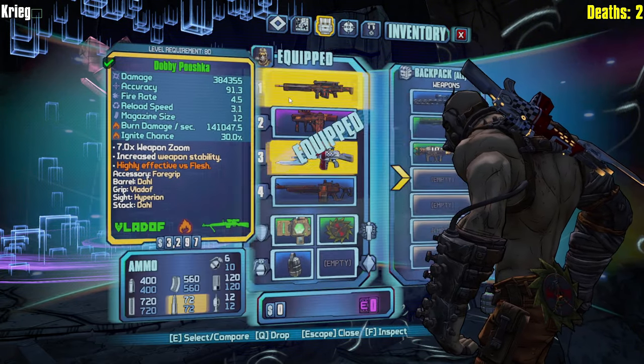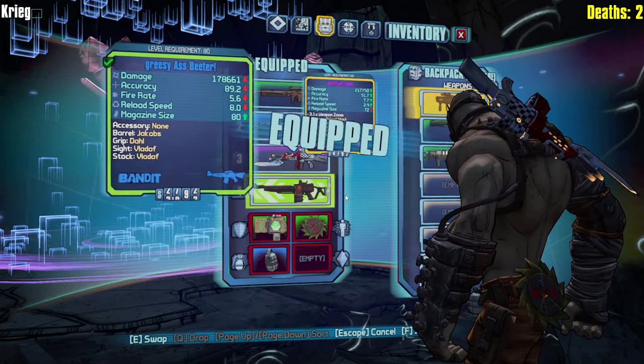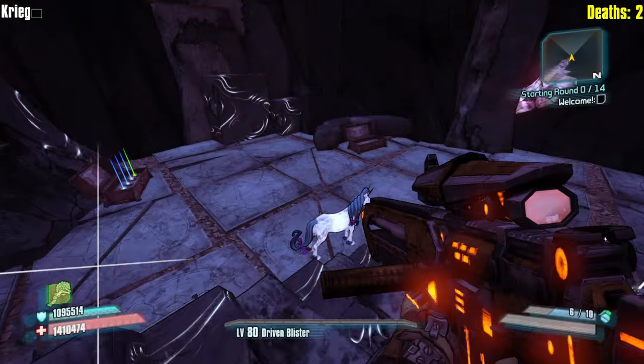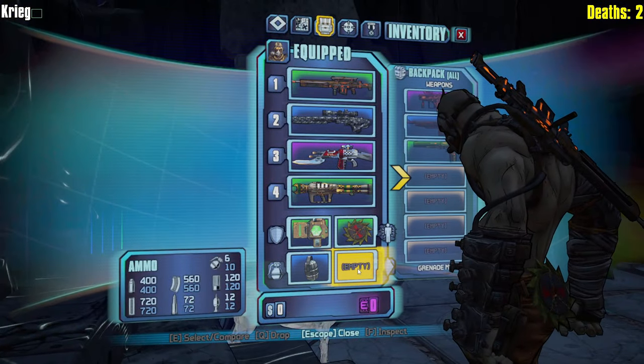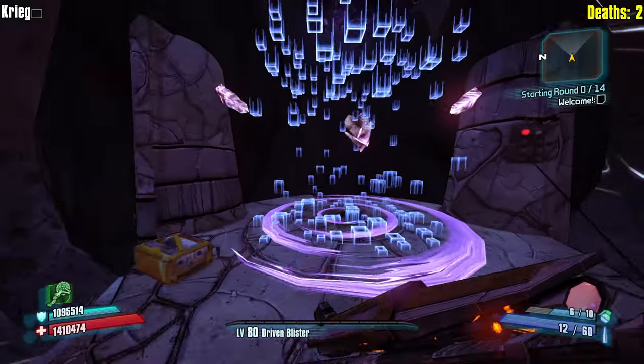For round one I'm looking at this fire push gun, hoping and praying that can be effective. I think snipers are a nice easy way to cheese early rounds. Make sure we pick up our class mod - oh we did. I thought we did pick it up. Oh no, a relic. Life and second one health. It's not the worst, let's go.